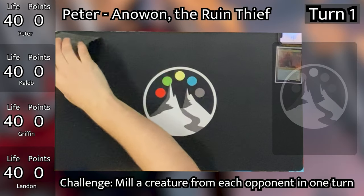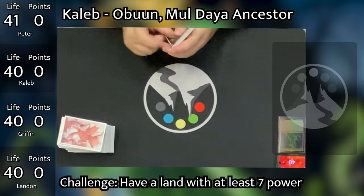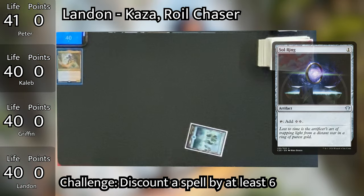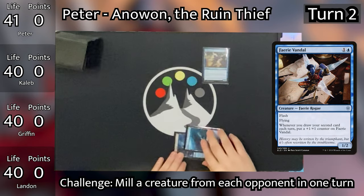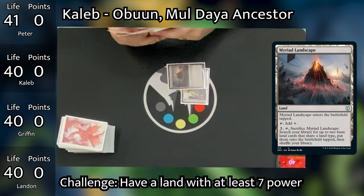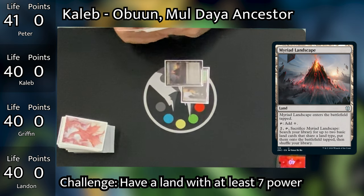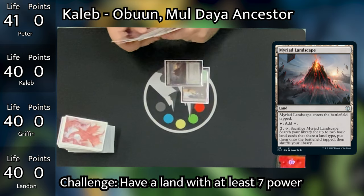Starting the game off, Peter draws and plays Jwar Isle Refuge as his land, gains a life, and passes to Caleb. Caleb draws and plays Krosan Verge and passes to Griffin. Griffin draws, plays a Forest, and passes to Landon. Landon draws, plays an Island, and taps it to play a turn one Sol Ring. It's noted that with his landfall deck, Caleb's tapped utility lands are essentially like fetch lands — they'll be very useful later in the game.